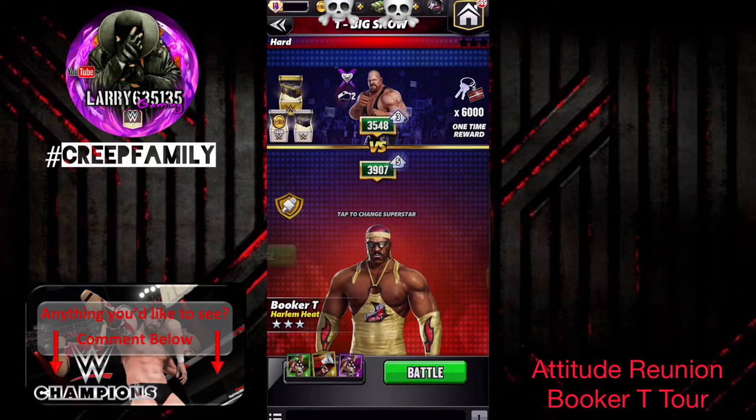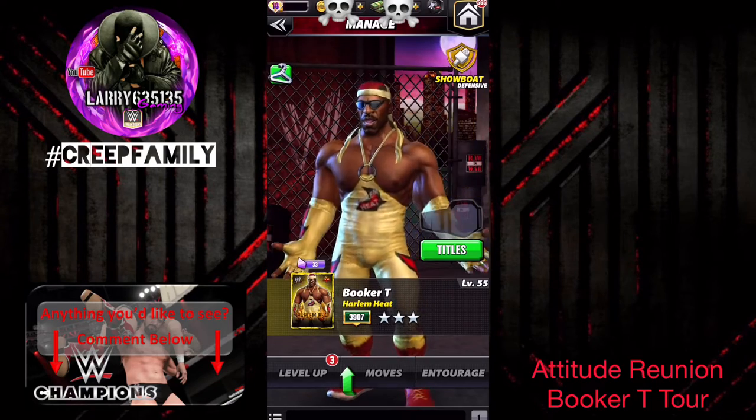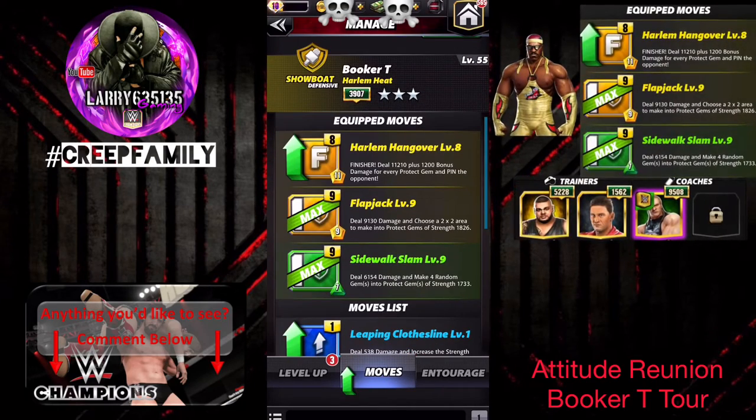We have him at three-star Silver. Let's jump into his move set. We're going to be running him with the traditional yellow, yellow, green. The first yellow move is an 11 MP charge yellow move, the second one is a nine-charge yellow move — that's the flapjack — and then the sidewalk slam, which is a seven-charge green MP move.